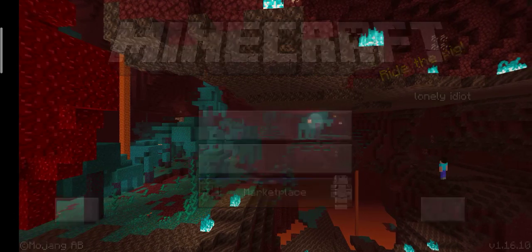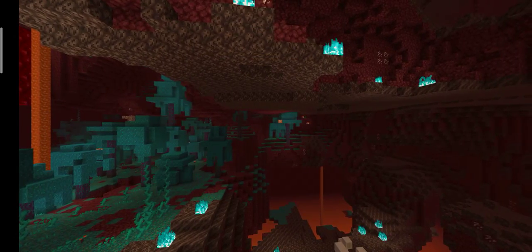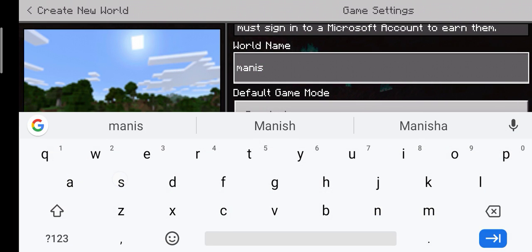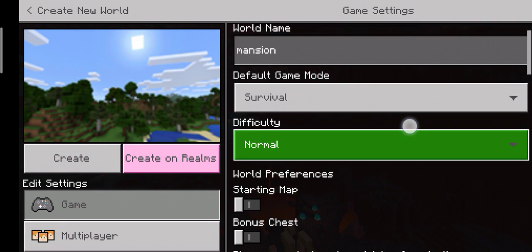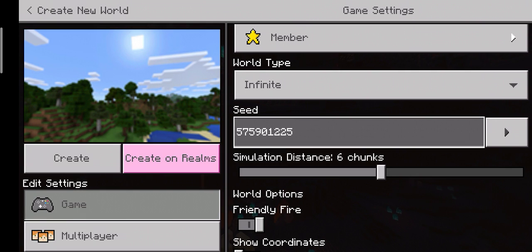You can see the start of the mansion seed. Let's take a look at the video. I am using the world name Mansion. I am using the seed. The seed number is 575901225.